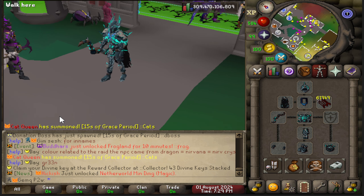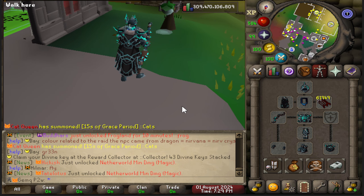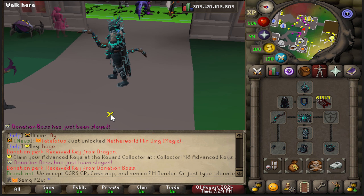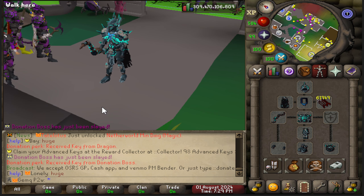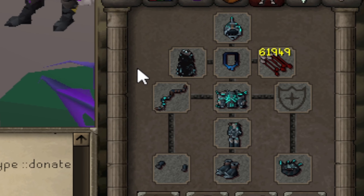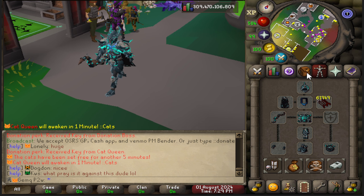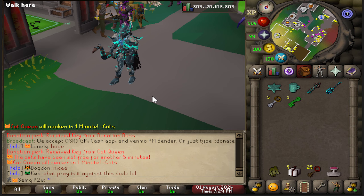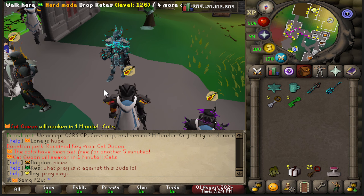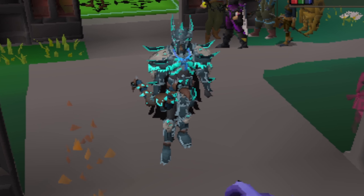Here we are finally, after hyping up this update for weeks, I'm now able to actually show you guys the brand new Netherworld update. This just went live about an hour or two ago and I want to walk you through every single thing that's changed. We're going to take a look at all the brand new armors — I'm wearing the full Seeker's set right now — and I'll be showing you brand new donator boxes, brand new bosses, and the brand new Netherworld Raid.